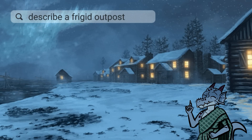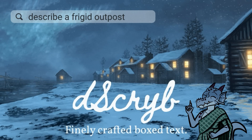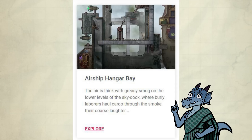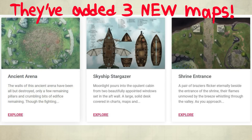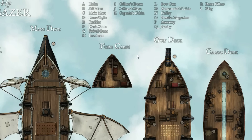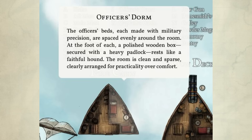This video is sponsored by Dscryb, where you can get professionally written boxed descriptions of absolutely everything — thousands of scenes. Last time I brought up their maps, I talked about their new hangar bay, and now they've added 3 new maps: shrine entrance, an ancient arena, and now finally a skyship — it's a Stargazer, perfect for a Spelljammer adventure! These aren't normal maps. I'm mousing over this random room in the 4-cabin, and it tells me this room is an officer's dorm, then describes the dorm itself for the players to interact with. Putting this map on Roll20 and other VTTs is super easy!